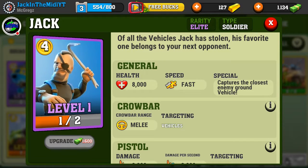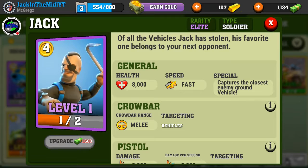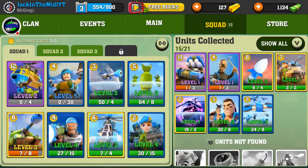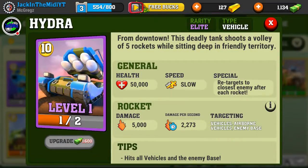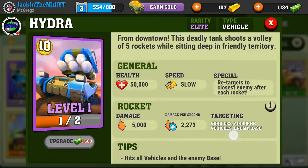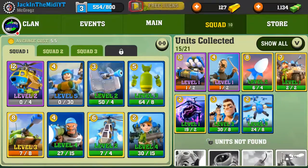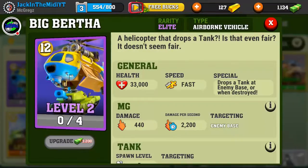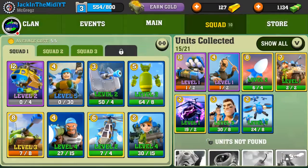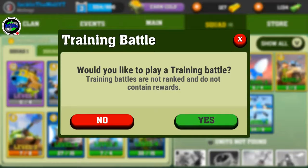Here are some new cards I haven't gotten a chance to try out yet. This is Jack — apparently Jack steals the enemies' vehicles and uses them against them, so that should be very interesting. It's funny that the guy we just faced never deployed any vehicles, but sometimes they do. And here's another new card — it's a deadly tank that shoots a volley of five rockets. I've seen it used against me but I've never actually used it myself. I'm just showing you a few cards that are new to me.